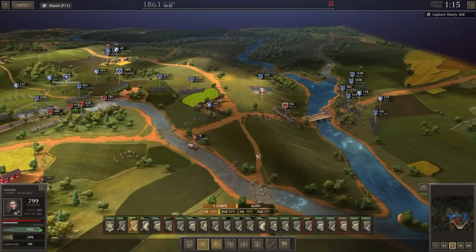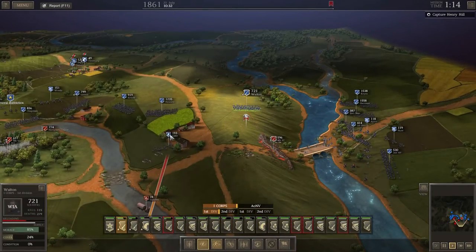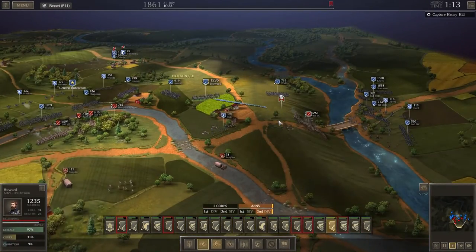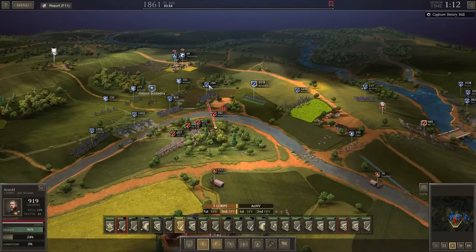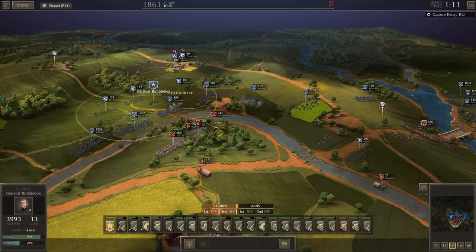Now we need to get our guns here across the river. Surely these guys are flanked — they've got to break soon. Cake, just move and capture these supplies. Howard, attack over here. Arnold, are you engaging? Arnold's engaging, everyone else is engaging — it's looking good. The Bubblebox unit is a little bit forward.